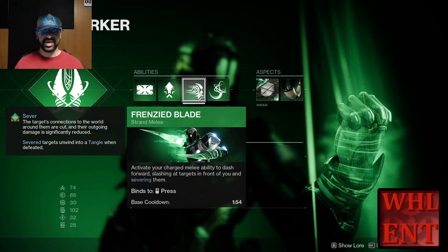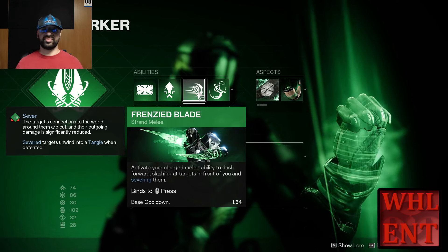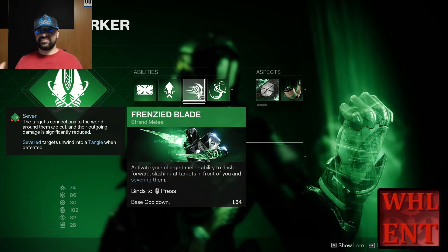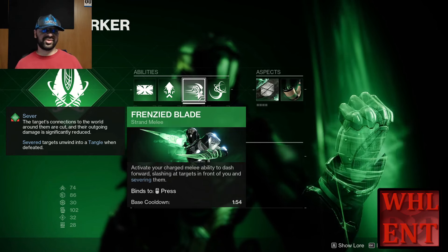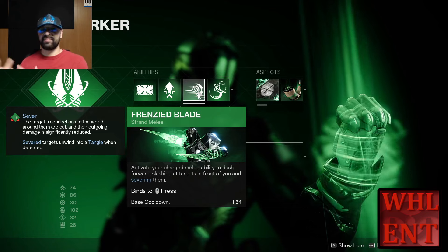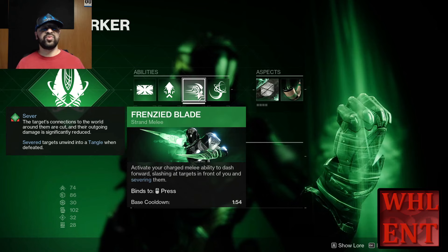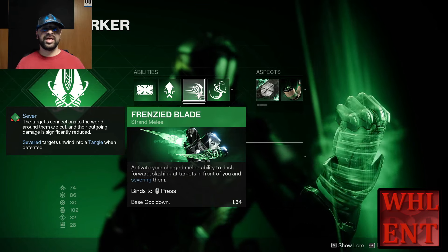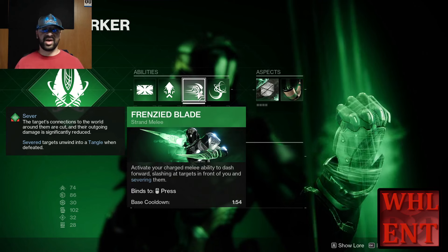I'm hoping that something like Woven Mail is going to work with Severance Enclosure now and actually cause regular melee attacks to proc. If not, they may remove that and fix it altogether. We're still not sure if the way Severance Enclosure works with light subclasses is a bug or not — they may fix it, they may not, they may make it work with Prismatic. We will find out when Final Shade comes out. In the meantime, it will definitely work with the Frenzied Blade's powered melee.